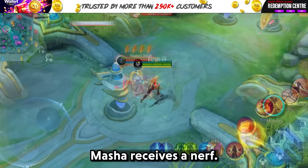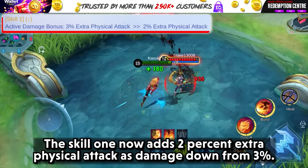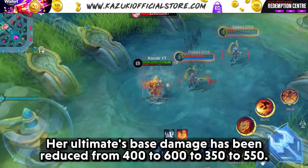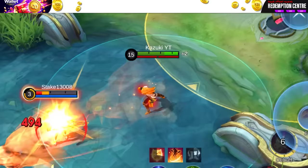Masha receives a nerf, particularly affecting her damage in the mid to late game. Skill 1 now adds 2% extra physical attack as damage, down from 3%. Her ultimate base damage has been reduced from 400-600 to 350-550.